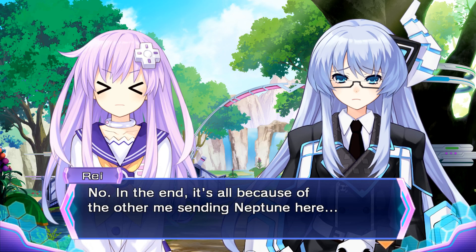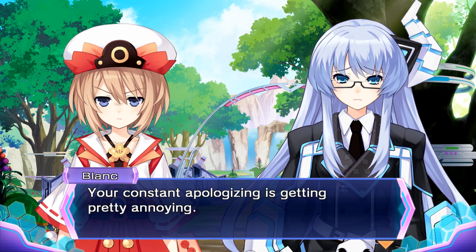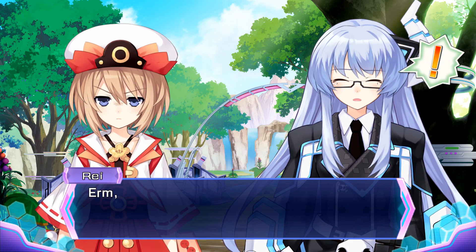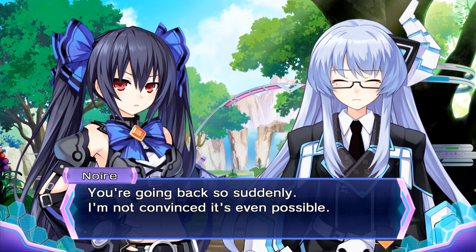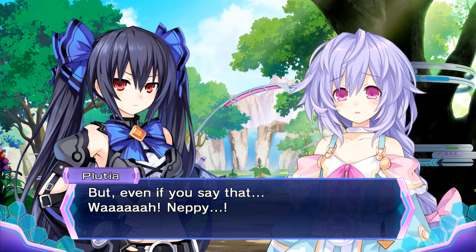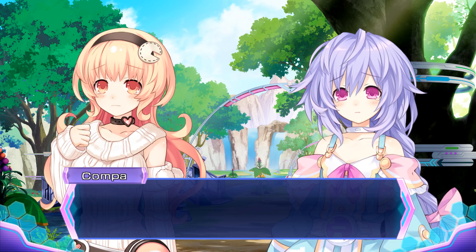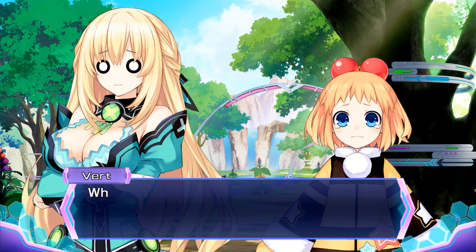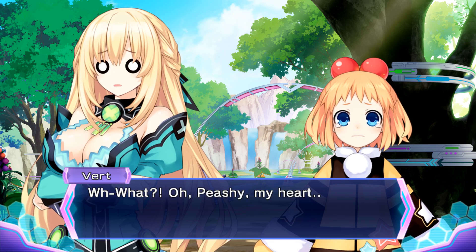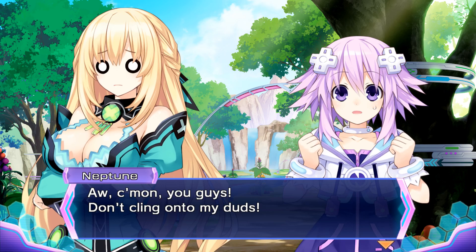I especially liked how in the new dimension, Vert's Leanbox has an old style Xbox console layer, and even has the oddly unreleased X-looking console version design, which just never happened and never got released. It's a good story with the usual plot twist here and there, and with some added extra emotional sections. It's a great story that doesn't feel boring at any point, and it's also full of the usual Neptunia charming humour that we all know and love about the series.